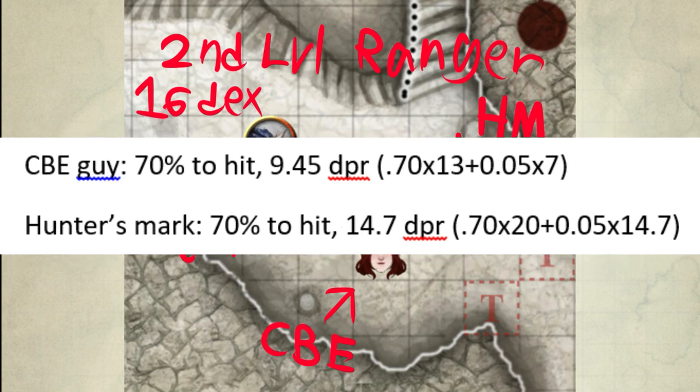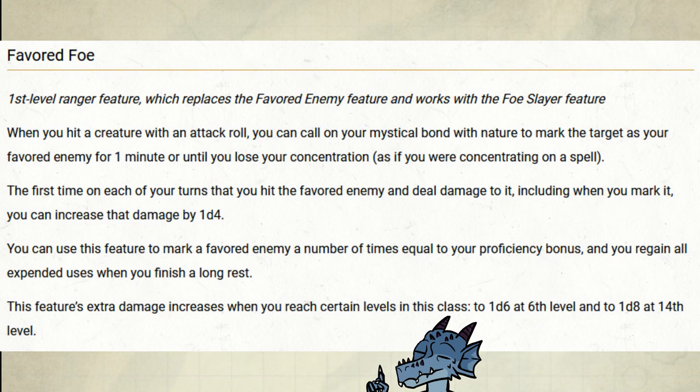Here is the second round, if the target still lives. This time the Hunter's Mark ranger uses his bonus action to shoot again and makes up for the loss — finally, as I said. Now here's the kicker: I said Favored Foe is better in burst damage. Damage now is better than damage later.